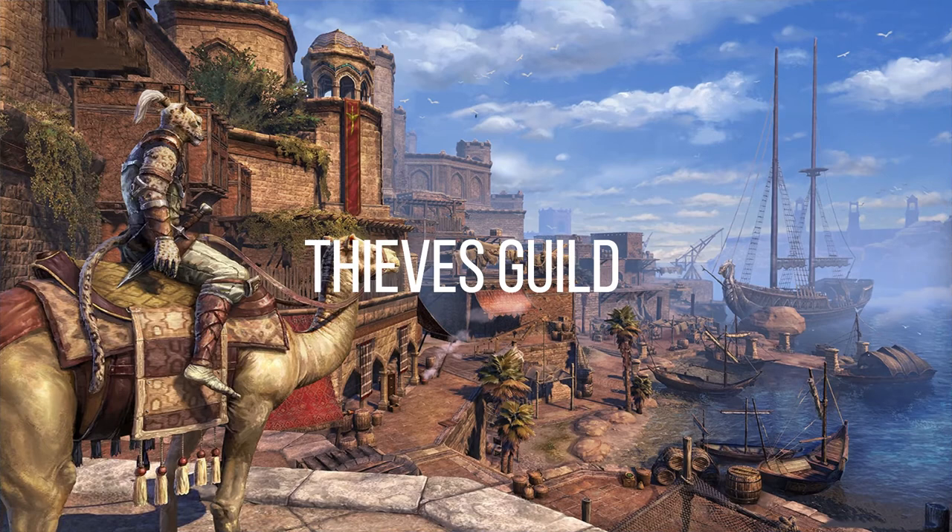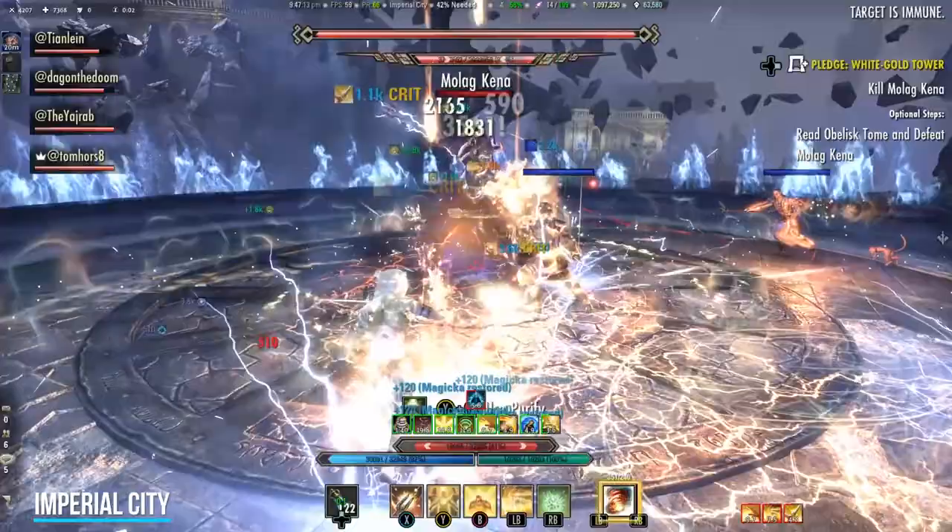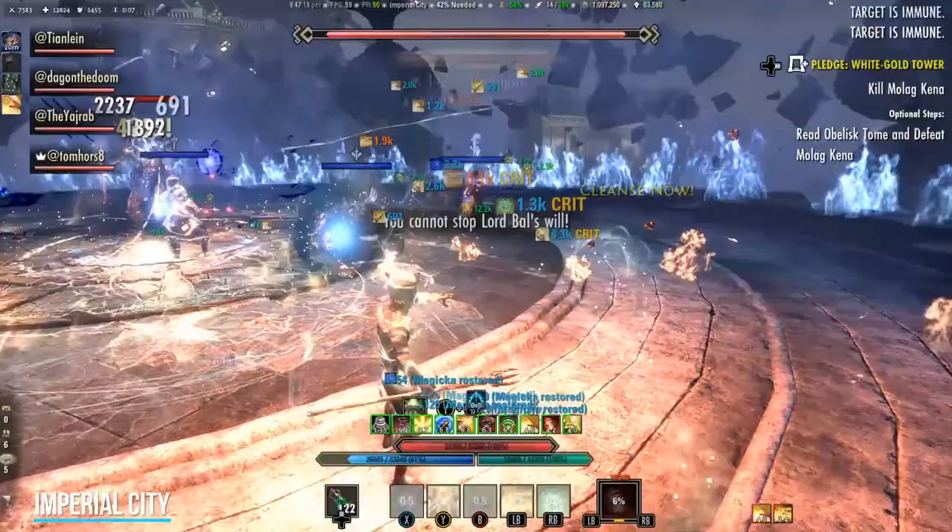Then you get access to all DLCs in the Elder Scrolls Online. At the moment you can access 5 DLCs. The Imperial City is in Cyrodiil and also a PvP area. Additionally you have a PvE questline and you can do some daily repeatable quests. Then you can challenge yourself in 2 group dungeons: the White Gold Tower and the Imperial City Prison.